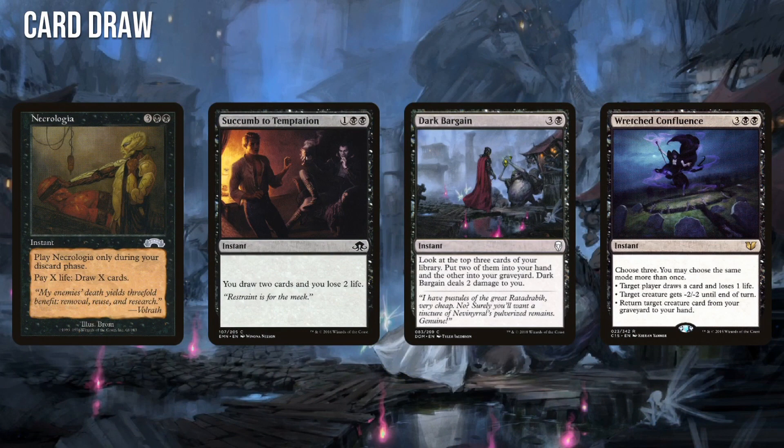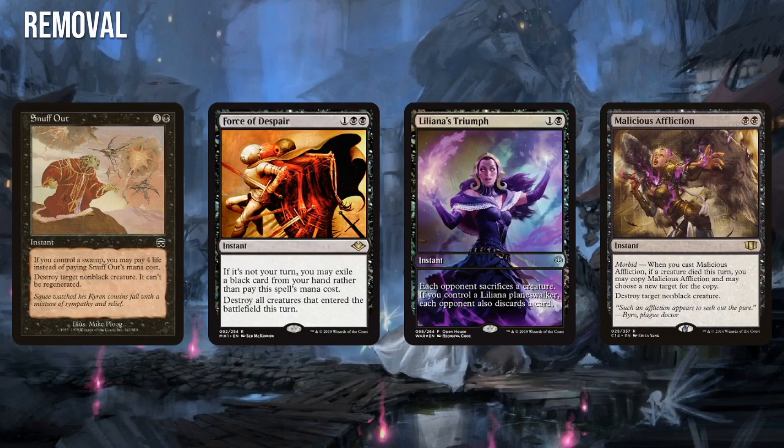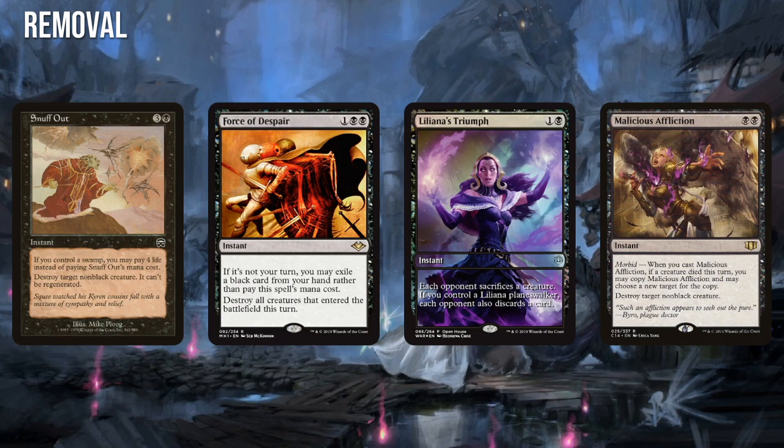Hey friends, it's Tomer and welcome back to Budget Commander, the series where I show you how to build the most optimized decks at the lowest budgets possible. Last video we revisited the world of Kamigawa with a sweet Moonfolk tribal brew, which reminded me just how much I love the Kamigawa set. So to share more of my love of the set with you, we're going to finally be covering a much requested commander: Toshiro Umazawa.